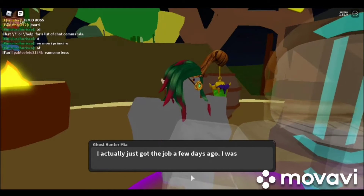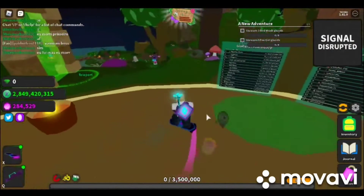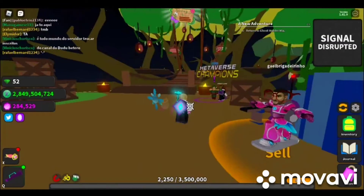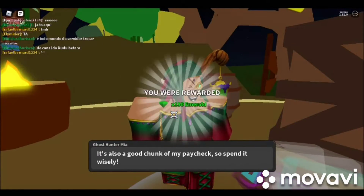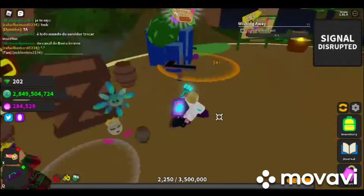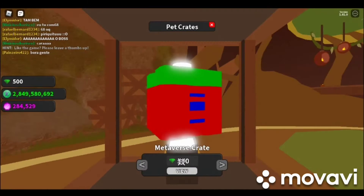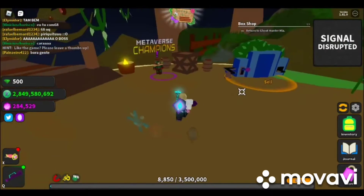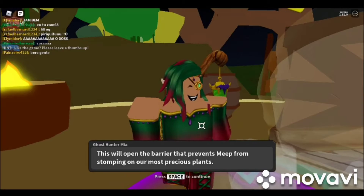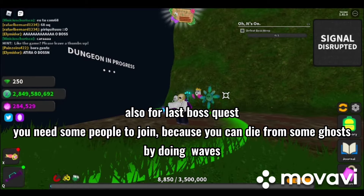In Ghost Simulator, you need to enter the Metaverse Portal and complete four Hunter's quests. For the last boss quest, you need some people to join because you can die from some ghosts while fighting the boss.